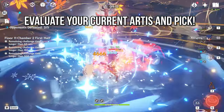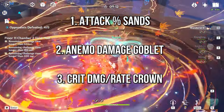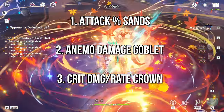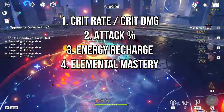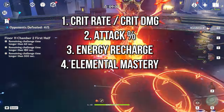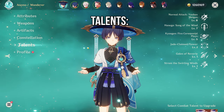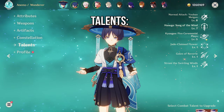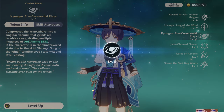The artifact stats you want are Anemo damage percent, attack percent, and either crit rate or crit damage. Your stat priority is crit rate and crit damage first, then attack percent, then energy recharge, then elemental mastery — the other stats are not as relevant. For his talents, you need to level all of them at an equal rate as all three are incredibly important. If you have to crown one, crown his elemental skill or his normal attacks — personally I think normal attacks are probably the best to crown.